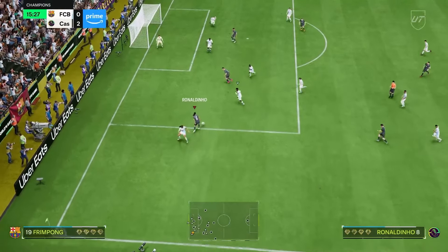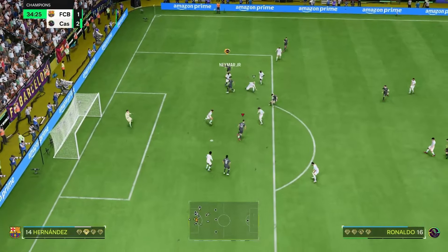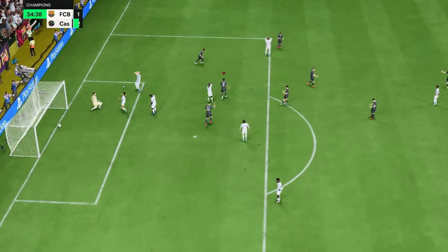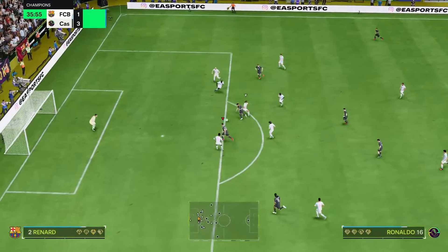Let's see what we're going up against — Barcelona badge, ter Stegen in goal, Rüdiger. That's a solid team, 99 Neymar up top as well. Neymar's dribbling is actually too good — nice cross body touch, and there it is! Perfect start for the boys.